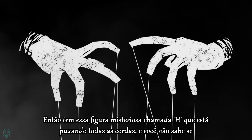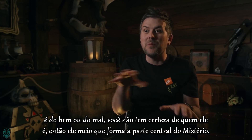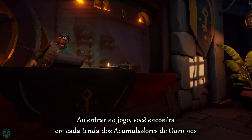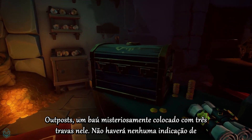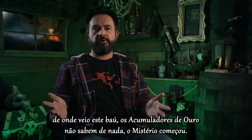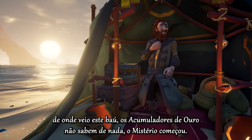There's this mysterious figure called H who's pulling all the strings. You don't know if he's doing good or bad, you're not sure who he is — he kind of forms the central part of the mystery. When you jump into the game, you will find at every single Gold Hoarder tent at the outpost a mysteriously placed chest with three locks on it. There's going to be no indication of where this chest has come from. The gold hoarder traders are none the wiser. The mystery has begun.